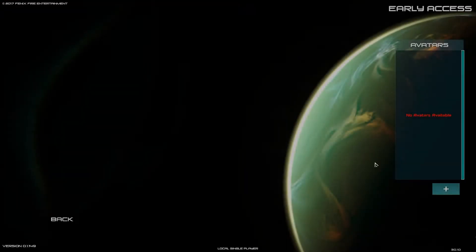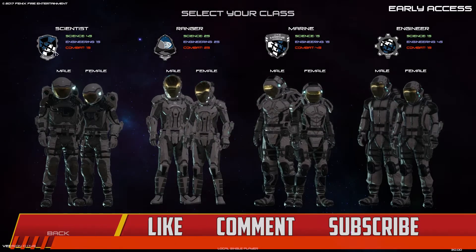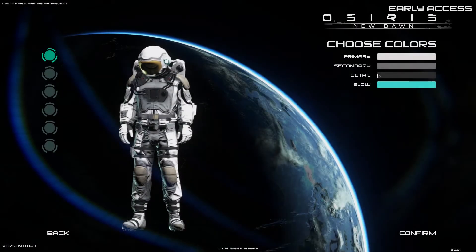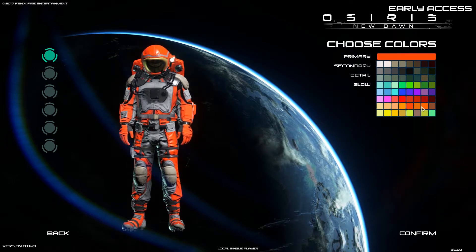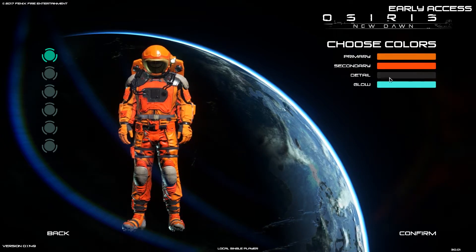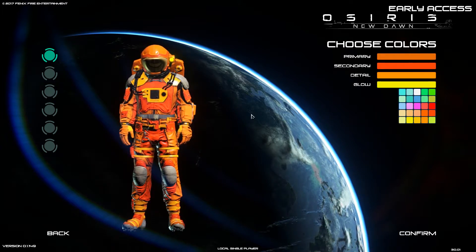Let's get started. We're going into single player and creating a new character. Looks like we've got different classes to choose from: Scientist, Ranger, Marine, and Engineer. I think I'm going to go with the Scientist because it just seems like a safe bet. Alright, we get to pick our color palette — primary and secondary. That one looks good, let's do a whole palette of oranges.